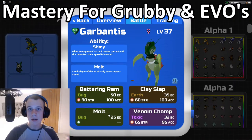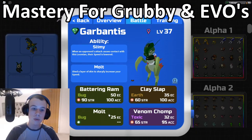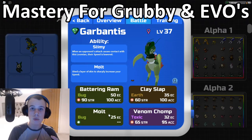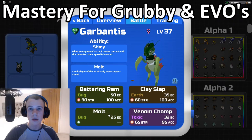Getting a Garbantis and leveling it up to level 37 is very tedious. The best way is the repeatable trainer on Route 8. Once it evolves, I believe it learns Molt at level 37. Once it does learn it, teach it, use it once in battle, and then the Multi-Claw will be in your bag. Give it to the Cunicopia, and as soon as it reaches level 18 it will evolve into a Terraclaw, completing the evolution task.